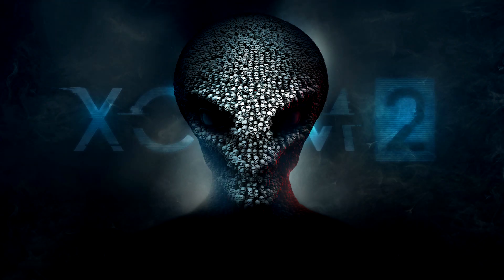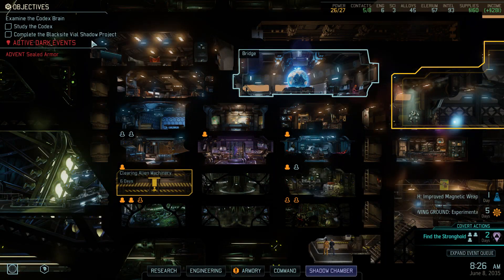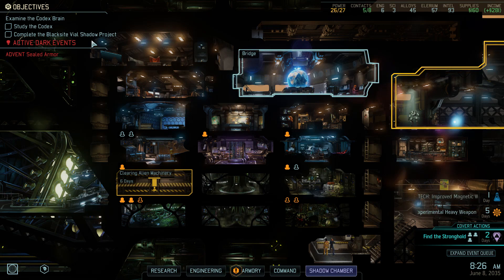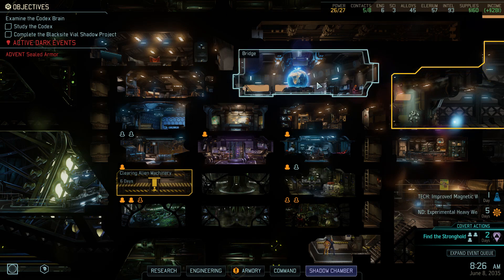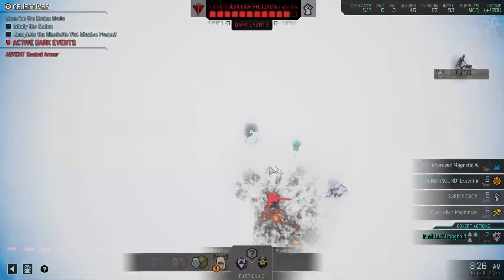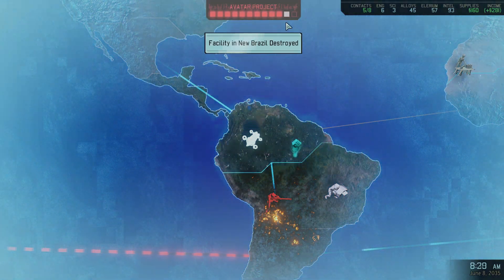Welcome back to Modded XCOM 2. This is episode 18, I think. We're getting up there in the episodes. Last time we had a kind of little side mission where we just took a reaper in on her own to deal with an alien facility. What that does for us is it knocks our avatar project down by two, which is really useful.